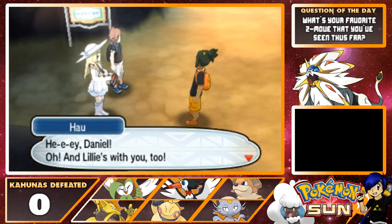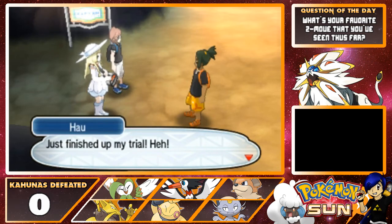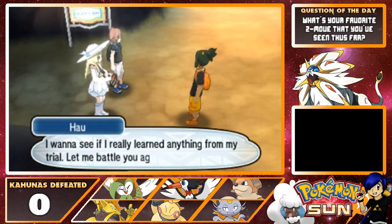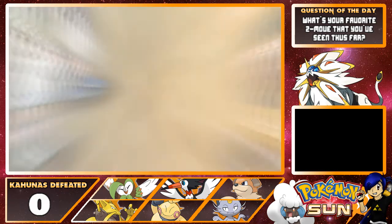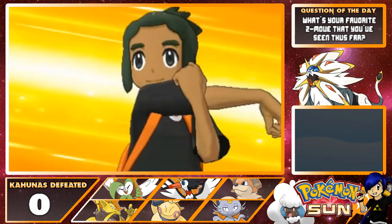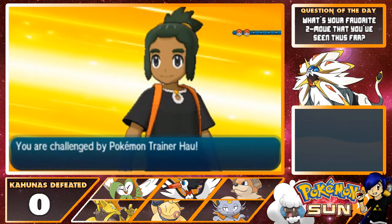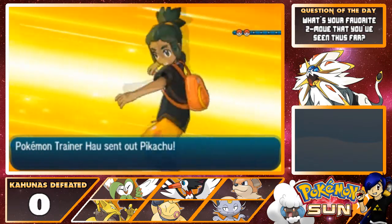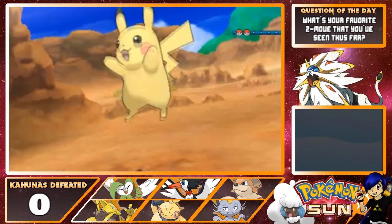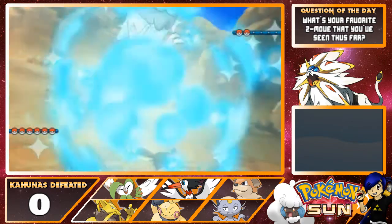Hey, Daniel! Oh, and Lily's with you too! What are you up to, Hau? Just finished my trial! Hey Daniel, I want to see if I really learned anything from my trial — let me battle you again! Oh, that's probably why Lily healed us before. Couldn't have been just a nice gesture. Nope, it was a pre-rival-battle thing. All right, let's battle Hau again.